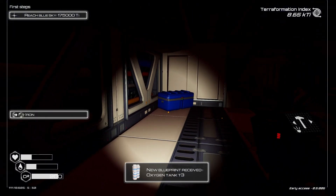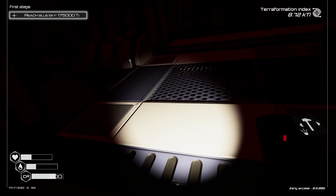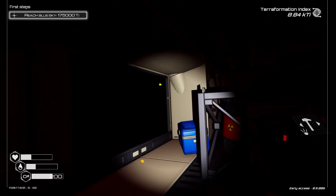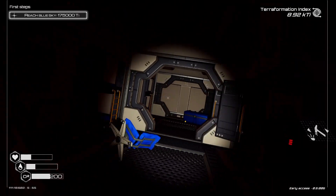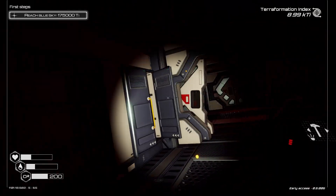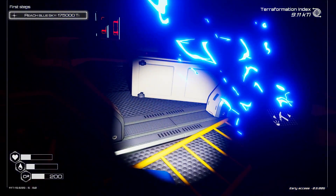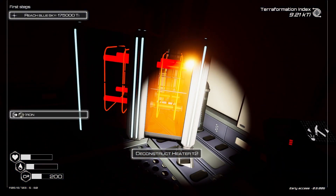An oxygen tank free — we need that! At this moment I'm just after food. More food — brilliant! I'm not taking the fabric; there isn't a real need. The beds don't really work anyway. Let me check this area — there's more to find. There's a Heater 2 here, so we'll deconstruct that.